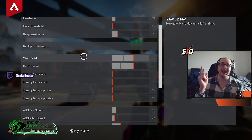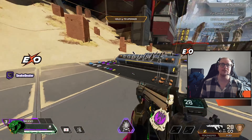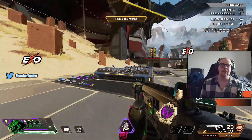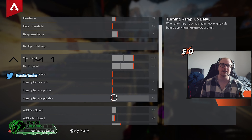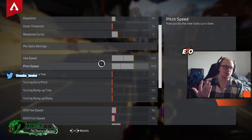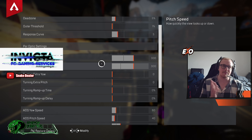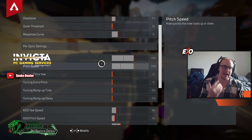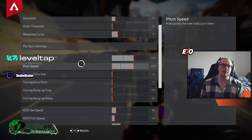Next up we've got yaw and pitch speed — how quickly I look left to right and how quickly I look up and down. I have these set to 300, which means I can look up and down very cleanly and nicely. I have them set to the exact same value. There was a time where I didn't, and I personally find it just messes with your sens and confuses your muscle memory. I would just have it the same because when you're not ADS-ing and firing from the hip it's a lot easier to control.